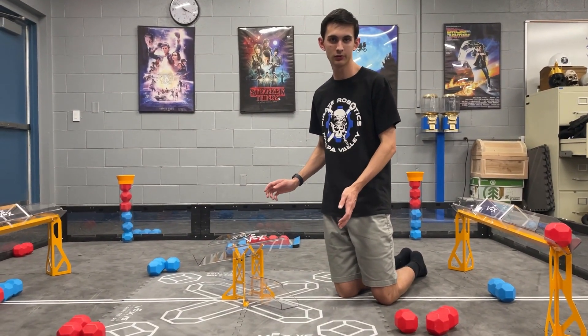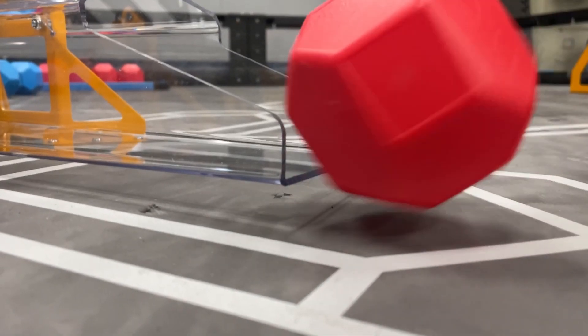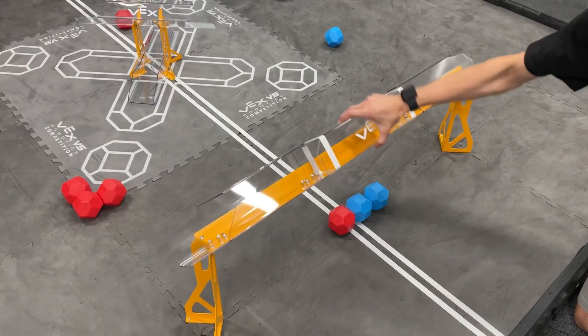These are the center goals. The lower goal is a bit raised off the ground, so it is difficult for the blocks to roll in, but occasionally it does happen. The goals are very strong and they don't really move a lot when you shake them.